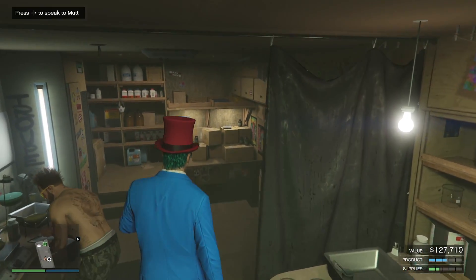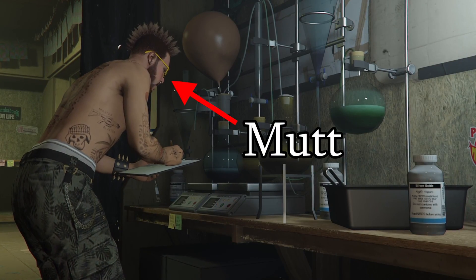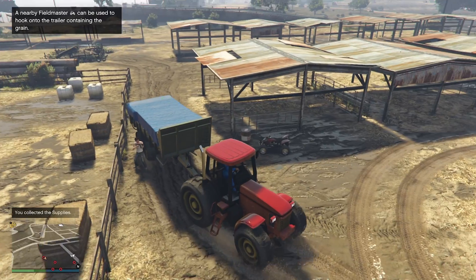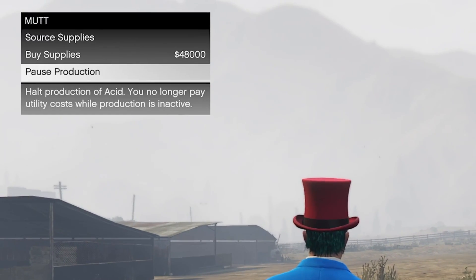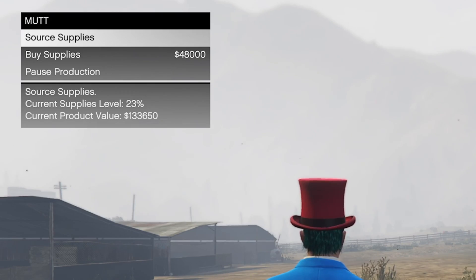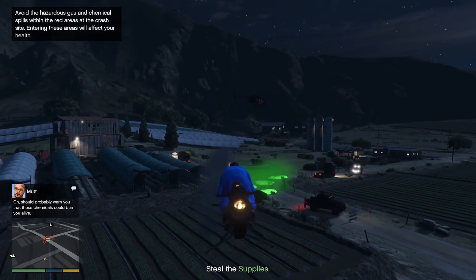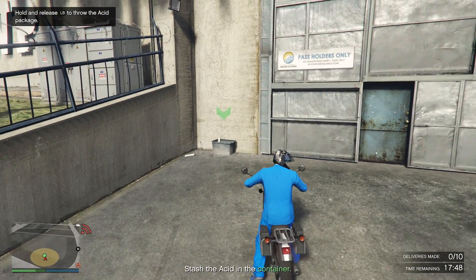The acid lab is very similar to the biker businesses, with the only difference being that it's on wheels. You need to supply Mart, who is your chemist, with various chemicals. You can do this by either buying them or stealing them. As a side note, you can manage your acid lab by calling up Mart — you don't actually need to go to your lab every time you want to source supplies. The stealing missions aren't particularly difficult or time consuming, especially if you use some kind of flying vehicle. The sell missions can be done completely solo and are fairly straightforward.